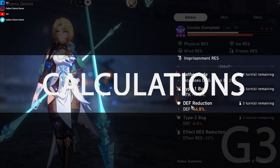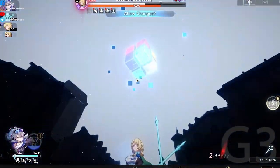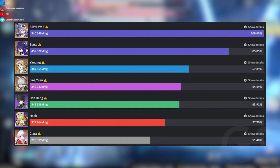Calculations. Silverwolf may primarily be a debuffer, but her raw damage output against a single target is incredible, especially since she can make enemies weak to quantum. The below chart showcases her solo damage without the signature light cone.